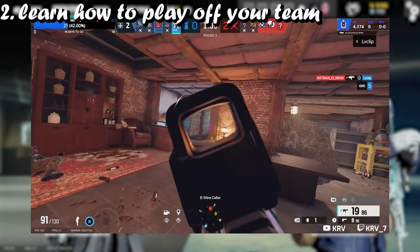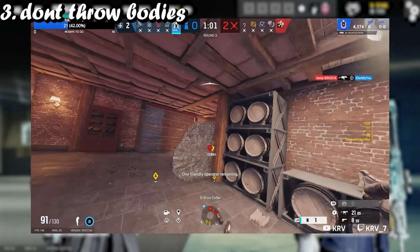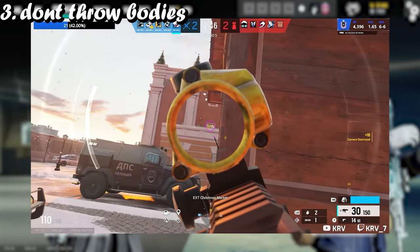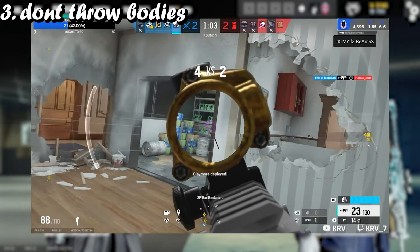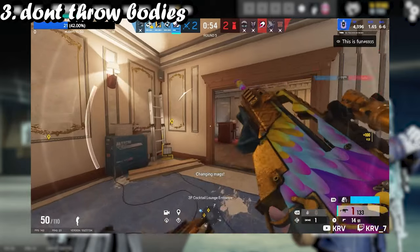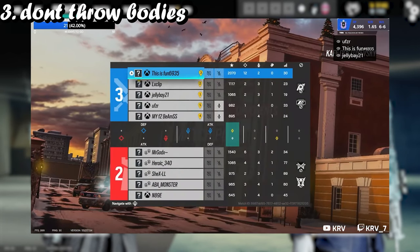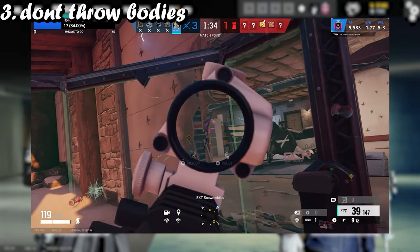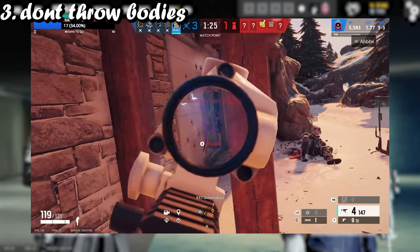Third tip is don't be throwing bodies. I was playing on Stadium Bravo in kitchen on defense, and this guy who was dead — an MnK player with an ego — was saying 'push him, push him, why are you scared?' One, we're on defense, and the biggest advantage we have is time. We have time on our side as a defender. There's no point pushing him — I even have an OSU clip on Chalet where it was a 1v5, and three of them ran out to try and kill me and I killed them, bringing it down to a 1v2.